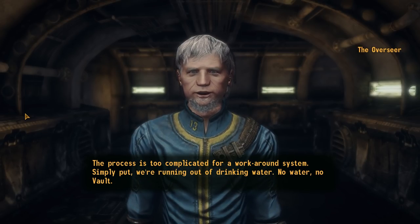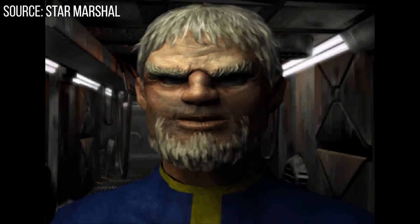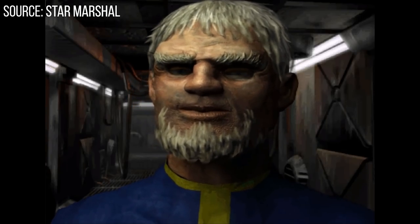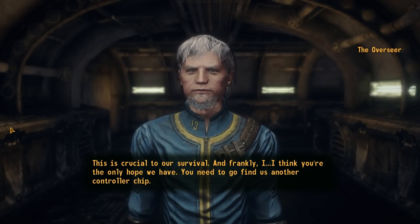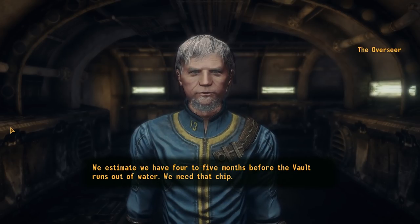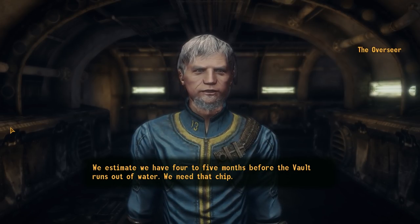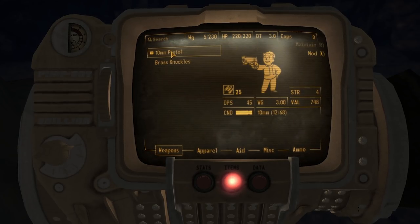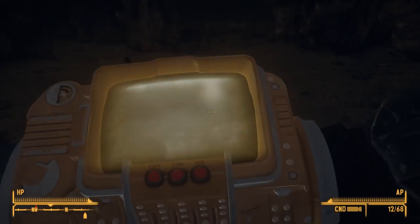I mean, just even look at this side by side. "This is crucial to our survival. And frankly, I think you're the only hope we have. You need to go find us another controller chip. We estimate we have four to five months before the vault runs out of water." From there, you do exit Vault 13 and you are on your way, just as the initial quest of Fallout 1 started originally.